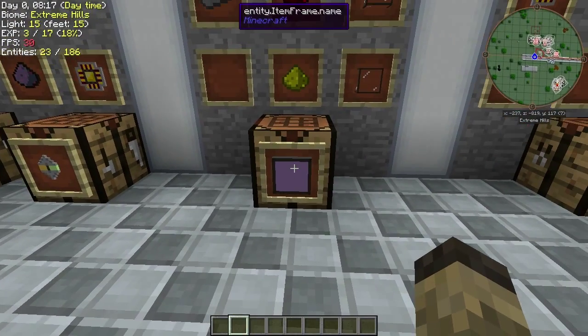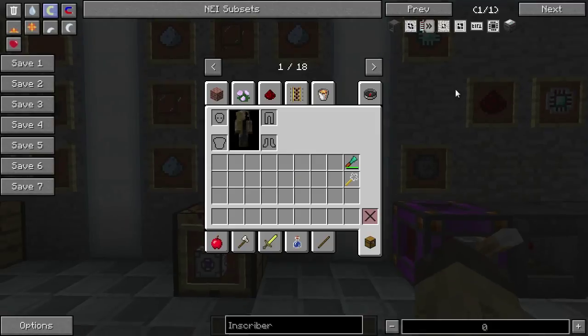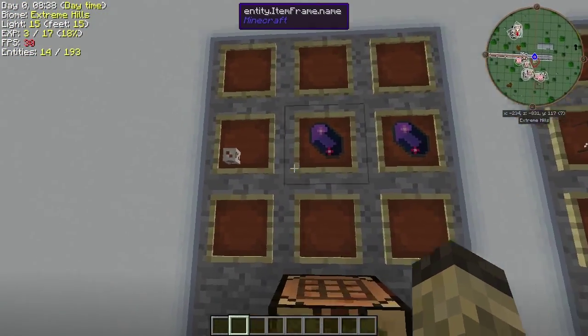Now the frame and most of the rest of this stuff is all pretty self-explanatory. Don't worry — if you have NEI, you're good. Just learn the recipes through NEI. I'm not here to show you recipes; I'm here to show you how things are different and how to use the things.